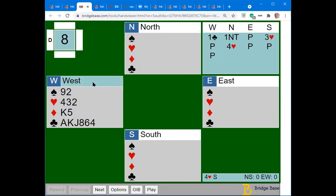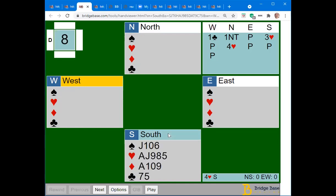If South is holding fewer than 10 or 11 points, they would probably just pass. Playing transfers, they'd bid two diamonds, partner bids two hearts, and they'd pass — or they could just pass one no-trump. But here with 10 points opposite a one no-trump overcall showing 15 to 17, you should be in game.